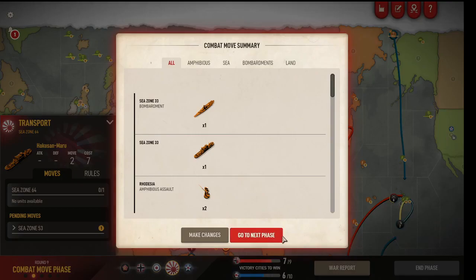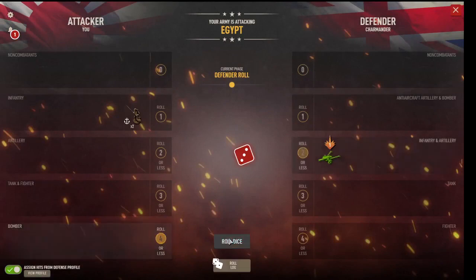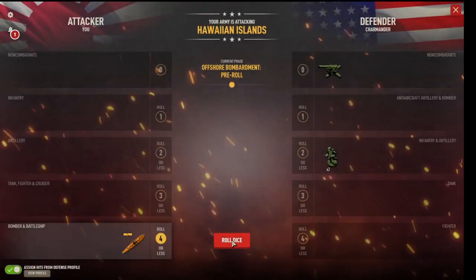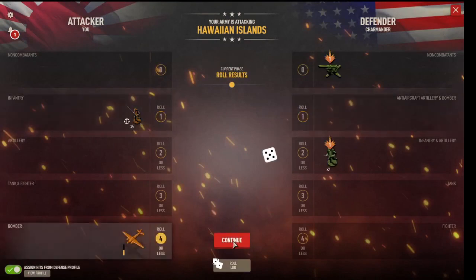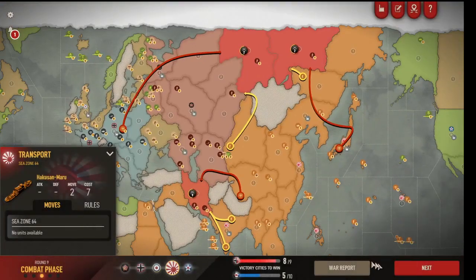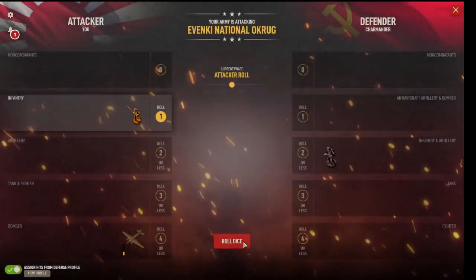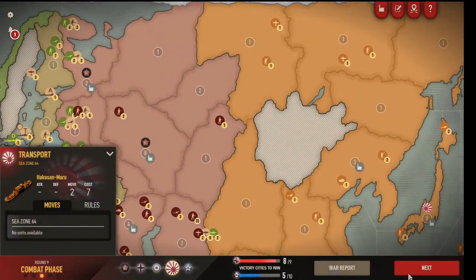That'll do for battles. Nice clean capture on Egypt. Please don't hit my bomber with your AA gun — yes! Should be straightforward then. Four infantry and a bomber — the bomber didn't even do any of the work. Even got the capture on Venki with one infantry. Always happy for those lucky rolls when you get them — taking those territories without having to pay.